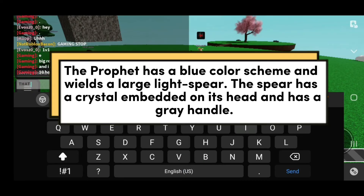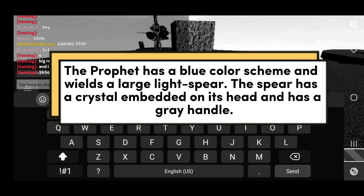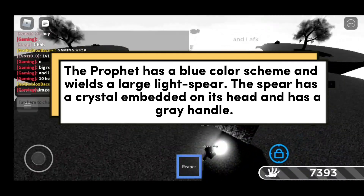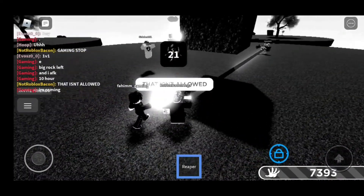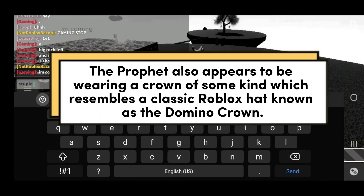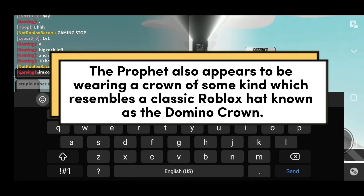The Prophet has a blue color scheme and wields a large light spear. The spear has a crystal embedded on its head and has a gray handle. He also appears to be wearing a crown of some kind which resembles a classic Roblox hat known as the Domino Crown.